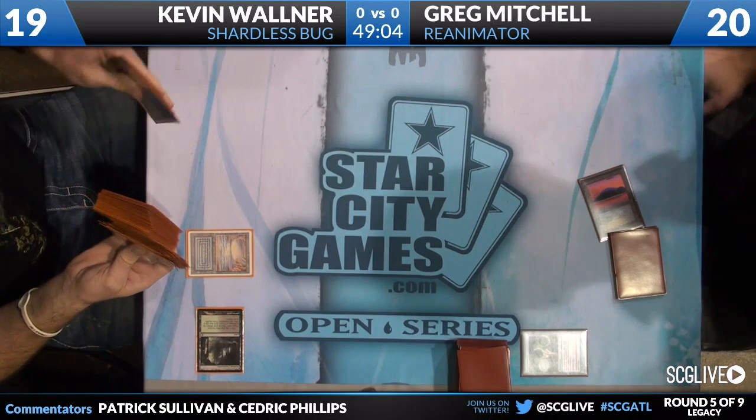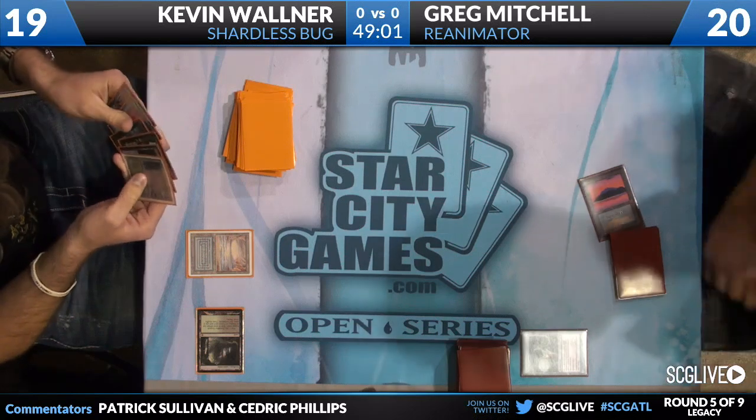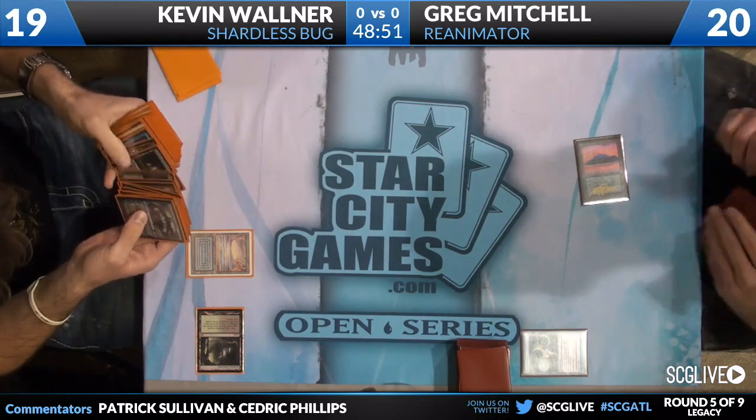He has four copies of AJ Sacher's Invitational card, Baleful Strix. So much free stuff. Baleful Strix is super powerful, assuming your opponent's not doing anything. This is Legacy — they're probably doing something.